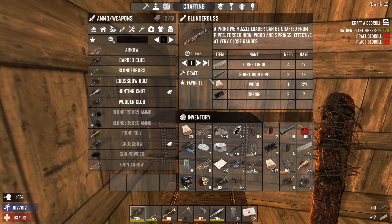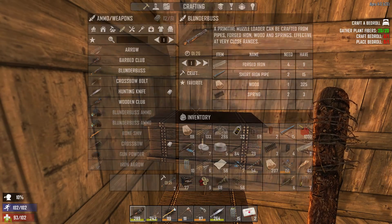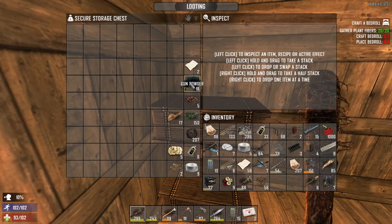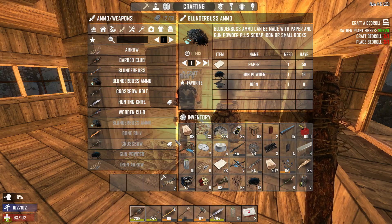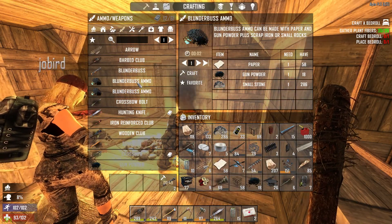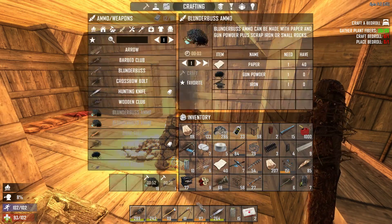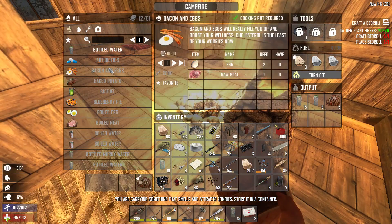Pipes and blunderbuss - craft two. Oh we didn't find any gunpowder did we? No wait I did - oh did you? No I found gunpowder. How much? There's 18 - I suppose it'll make us a few shots each. I assume it doesn't take too much to make blunderbuss ammo. No it's just one and one. I need iron. Blunderbuss ammo - we can make it out of small stones or iron. I imagine it's probably slightly better if it's made of iron. I've eaten some food, I'm still hungry but the rest is yours.